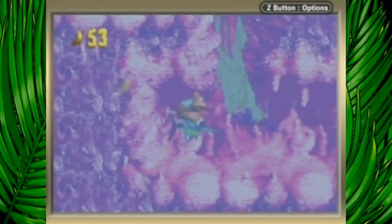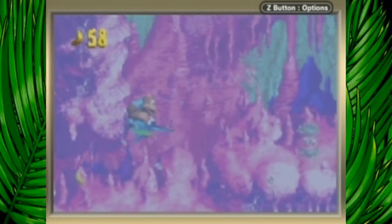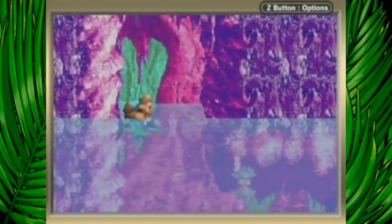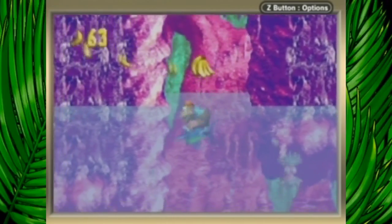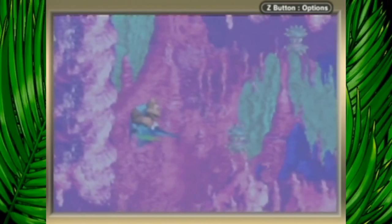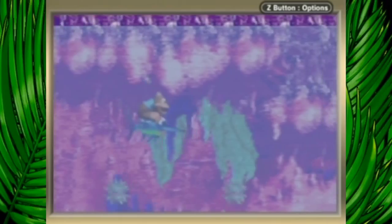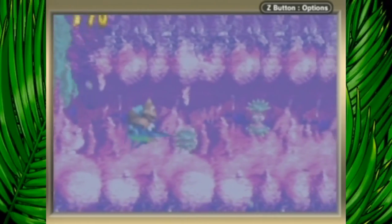The only part that's kind of difficult here is towards the end, where there's a bunch of lurchins. There we go — I was trying to figure out how to dismount On Guard and it's L. I did get hit there, but thankfully On Guard wasn't hard to get back.